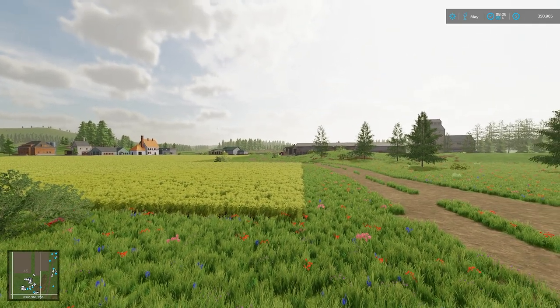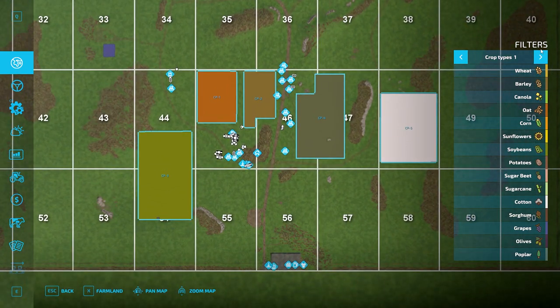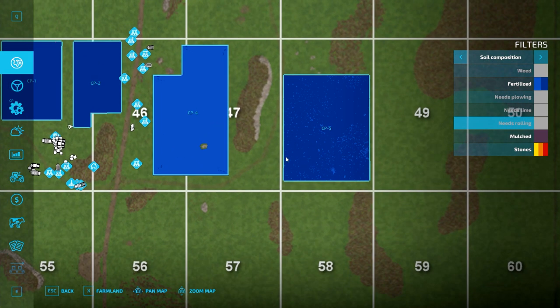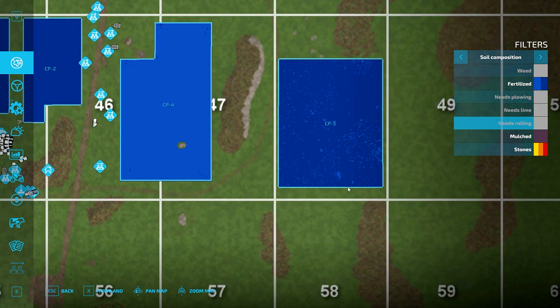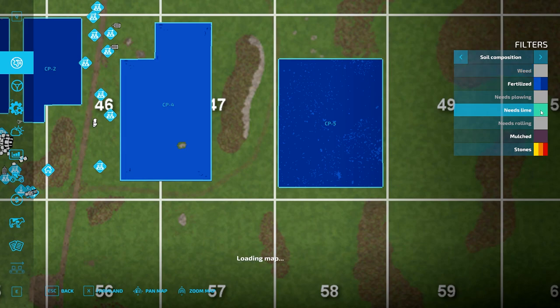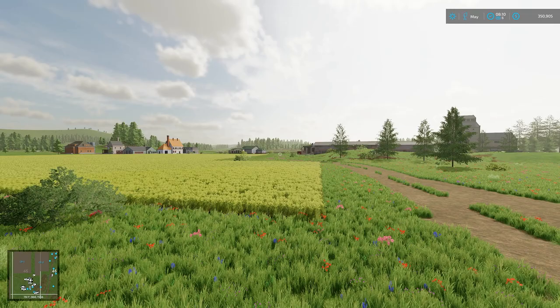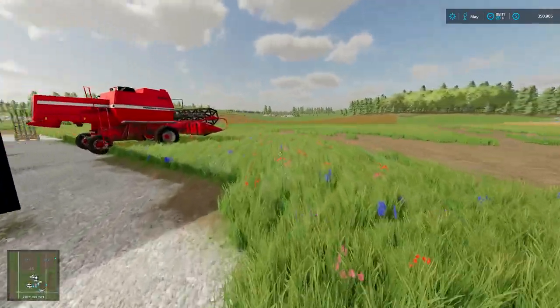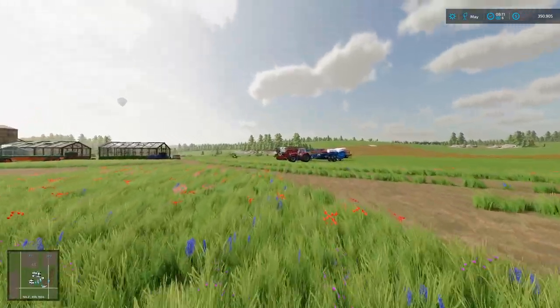The barley isn't quite ready yet — that might happen next month. The grass field needs rolling and it's not at full fertilization, so I might get the Massey going around there with the roller and try to improve the yield. The cotton field is mostly at full fertilization; those are just spots where there was no meadow grass. There's no weeds because it was plowed, we did the lime, and it's being rolled. We'll get into the combine and get started on those oats.